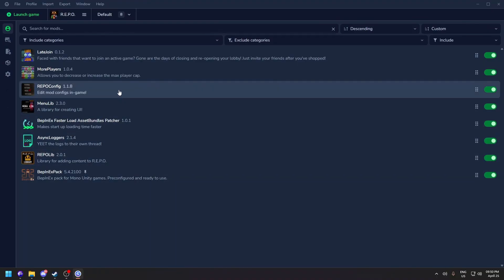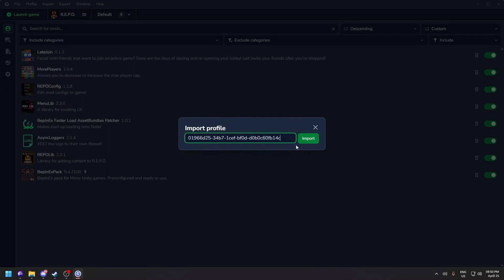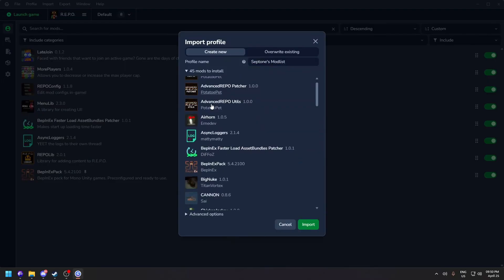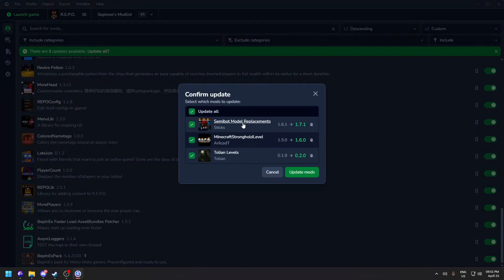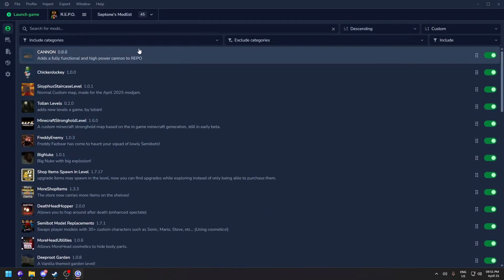You can also import another mod set. Click 'Import Profile from Code,' paste the code, and click Import. Choose to create a new profile and it will automatically install all the mods based on that code. Once done, you can also click 'Update All' to make sure all mods are up to date.